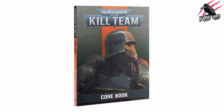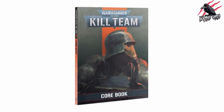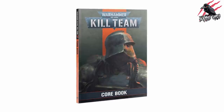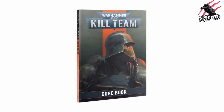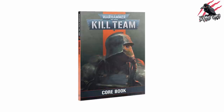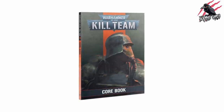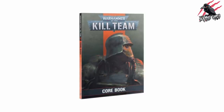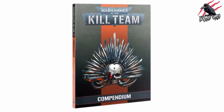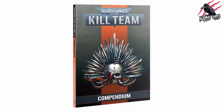If the box set isn't for you, you can buy the core book and the compendium separately. The Kill Team core book is going to come with 144 pages containing all the rules you need and some missions to enjoy Kill Team in three forms: open play, match play, and narrative play.